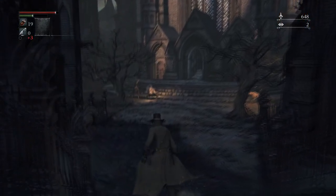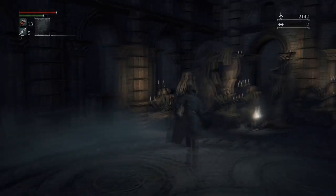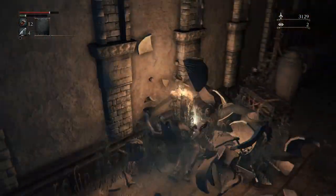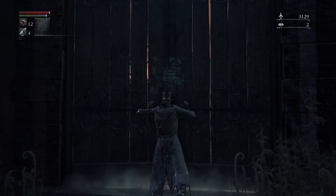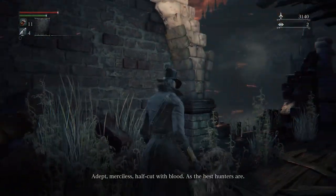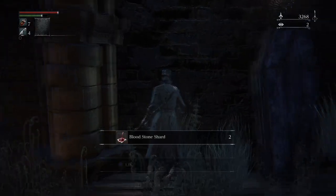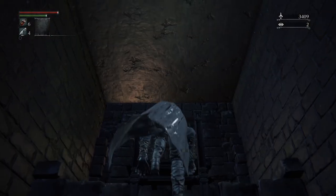We're then going to make our way over to Old Yharnam. Press the lever and go down. There are more tempering stones here, and near the door entrance there are some more Pungent Blood Cocktails behind a bunch of vases — make sure you pick them up. Run all the way to the point with the cross and drop down. There's a spot to wait while the gatling gun fires. Then jump down, run through the area, grab a bloodstone shard, and pick up some ritual blood. Make your way up the ladder and unlock the shortcut.